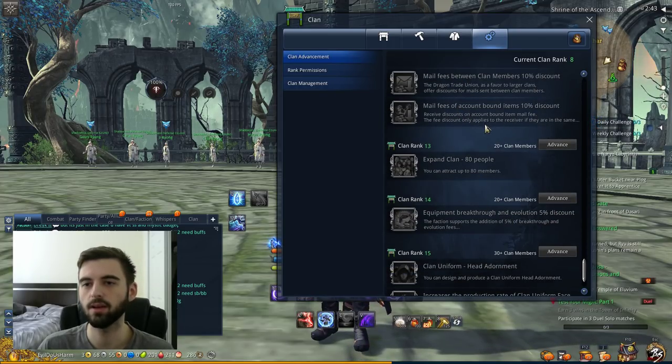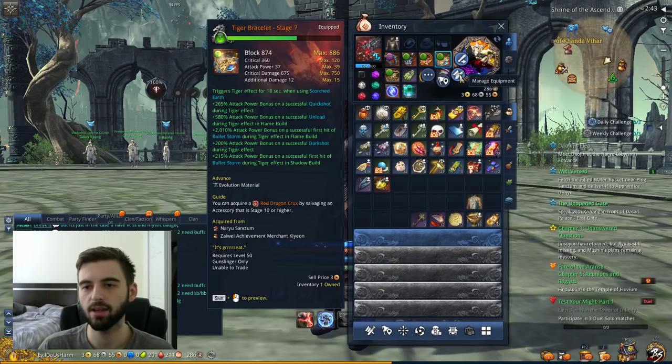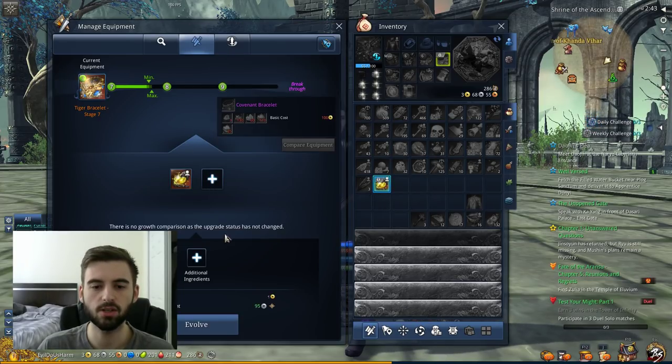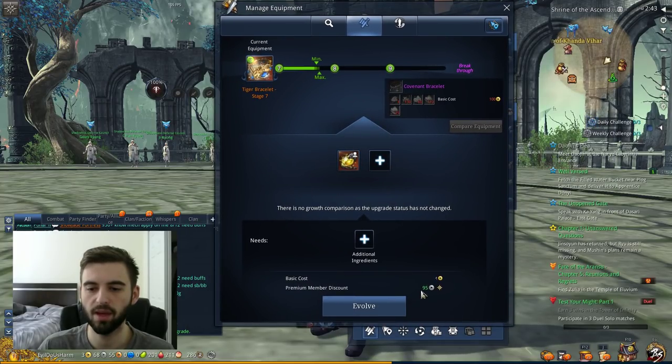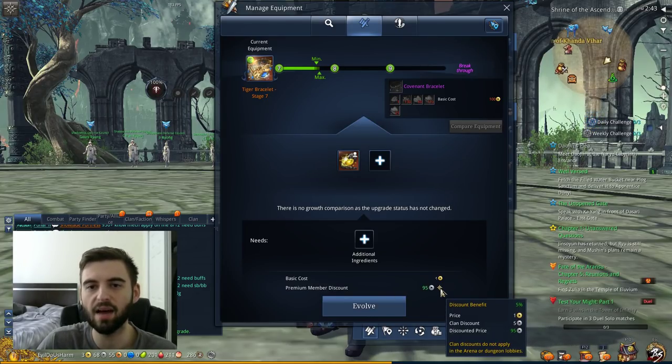So what does that actually mean? The 5% on equipment upgrade costs that my clan currently has — right now when you're going to upgrade legendary accessories and you use legendary jewels, as you can see down here in the bottom of the screen, it's actually only going to cost 95 silver. It's not because I'm a premium member like it says, it's because our clan has a 5% discount. That doesn't seem like a lot, but you're going to be using a lot of legendary jewels. It'll probably save you 3 or 4 gold over the time of upgrading an accessory.